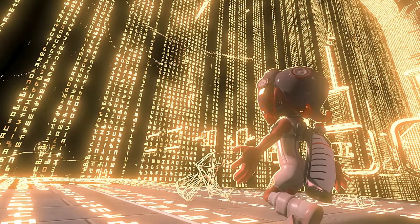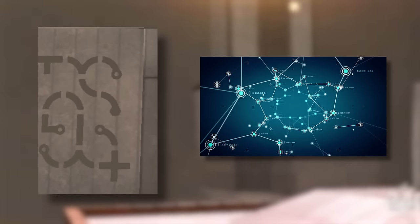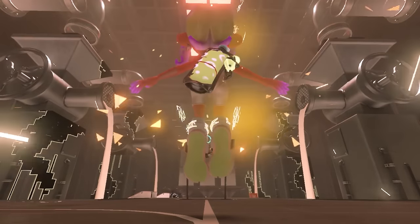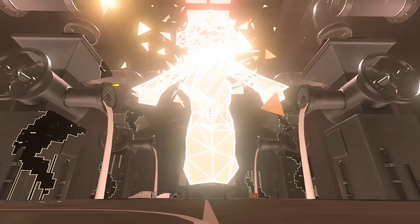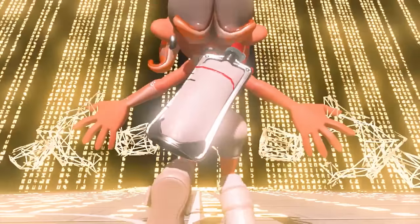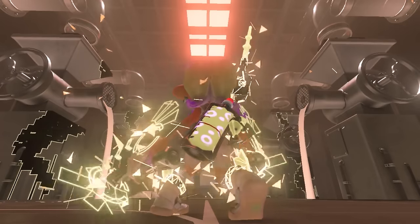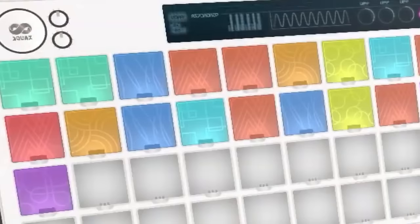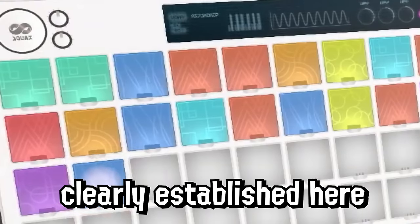There are a few hints in some of the design decisions themselves. Like this design on the wall looks like nodes in a network. When you spawn back in, Agent 8 is reconstructed by digital shards, which appears to be a reference to the Octo Expansion manga. Also, the dualies spawn in out of nowhere with futuristic animations. And even all the chips on Pearl's palette have geometric designs as well as organic-looking patterns to simulate that computer aesthetic clearly established here.